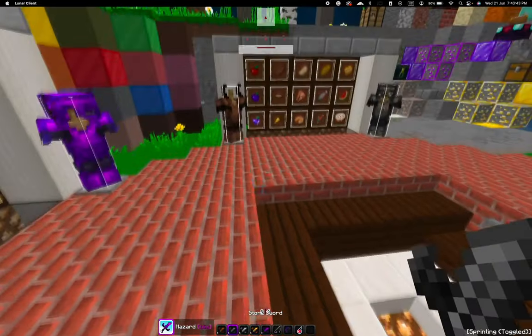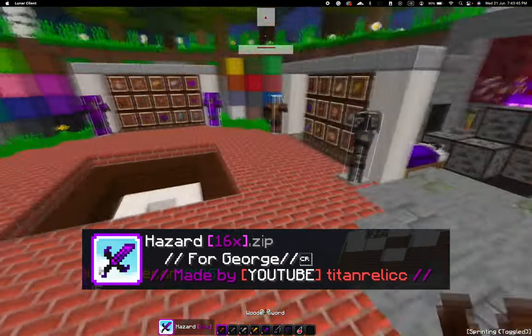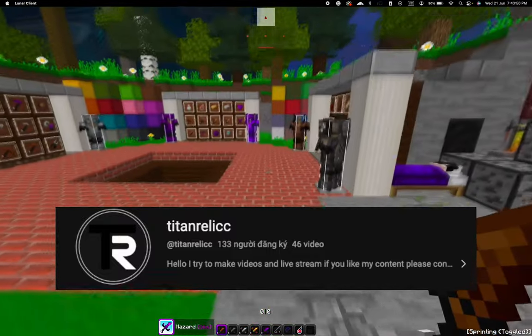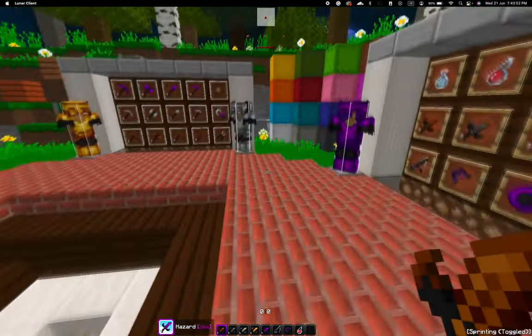Now we'll come to the showcasing of my 300 subscriber texture pack — enjoy the showcase! The pack that I use is Hazard 16x. This pack is made by Titan Relic. If you want to check more about this pack, the link to the channel is in the description below.